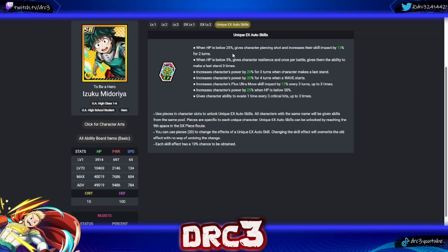Deku's first unique EX auto skill: when HP is below 25%, gives character piercing shot and increases skill impact by 15 for two turns. Not that great because of the HP requirement — though for Fantasy Deku with persistence, it could be good. His second skill: when HP is below 5%, gives character resilience and once per battle allows a last stand three times. That last stand could be a difference-maker — imagine Celebration Deku with that, it would be really good.